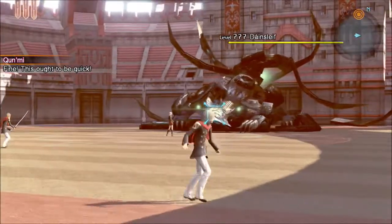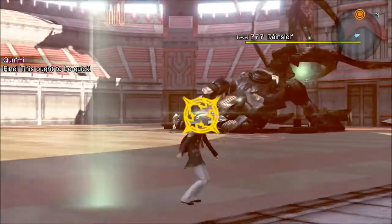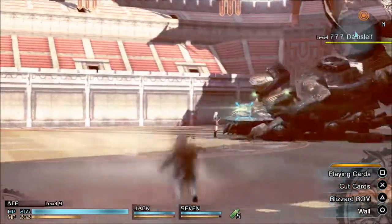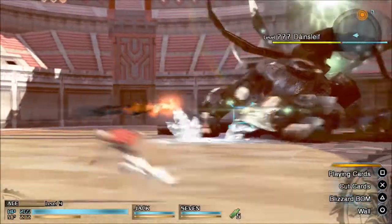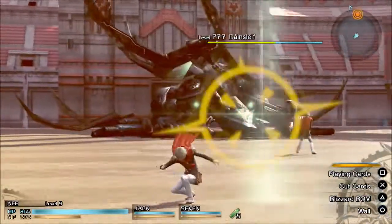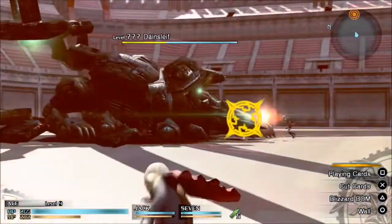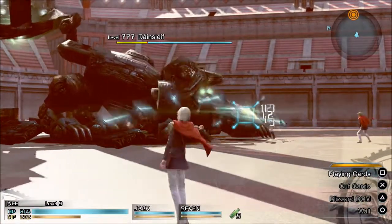For the second part of the boss fight, it's possible to pretty much instantly die. If you get hit by one of those light beams that shines down from the boss, you will get hit once, take off about half of your HP, and then almost definitely you will get hit by the next light beam and lose the other half of your HP as well.